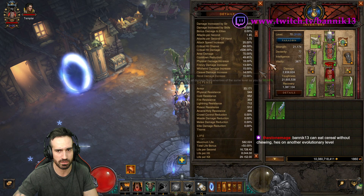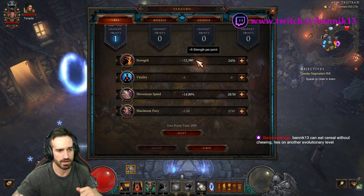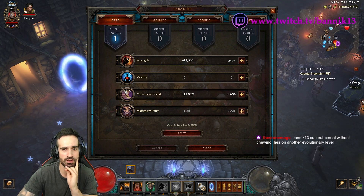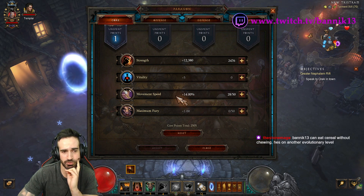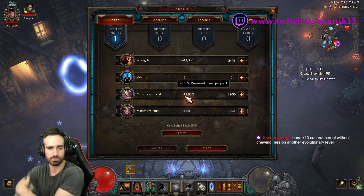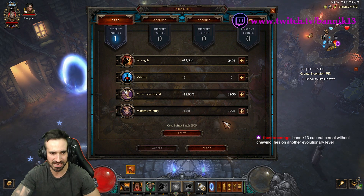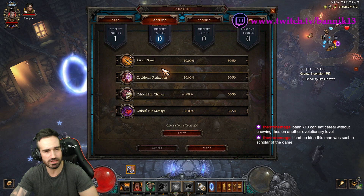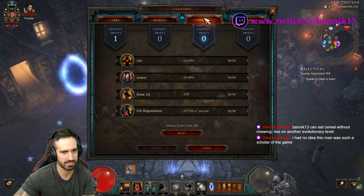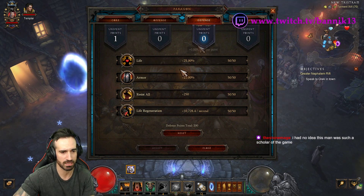For Paragon points: if you're maxed out, fill everything. If not, prioritize movement speed in Core — max it at 25, combining armor movement speed and paragon points. For instance, if you've got 11 on your boots, put 14 in Core movement speed to hit 25. Everything else goes into Strength. For Offense, prioritize Cooldown Reduction first, then split evenly between Crit Chance and Crit Damage, then Attack Speed.